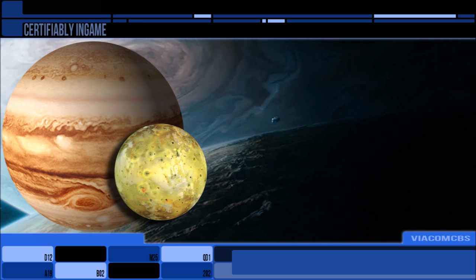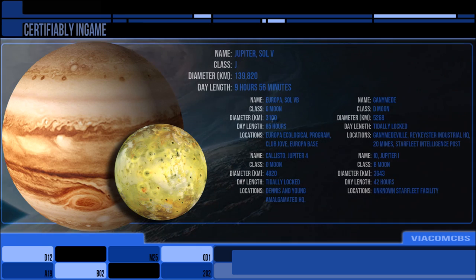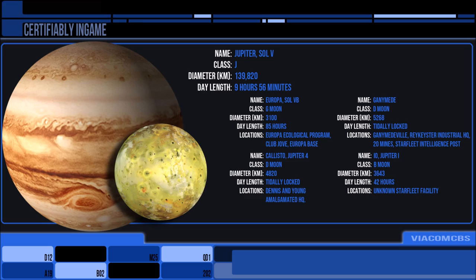In the alternate reality of the Kelvin timeline, Io played host to a Section 31 blacksite and shipyard.